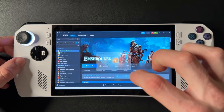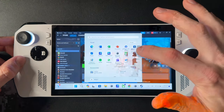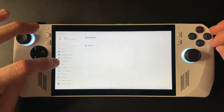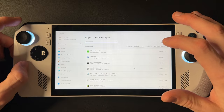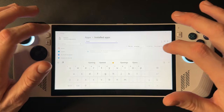So to fix that, close out of that, swipe up, and go to your Settings. From there, go to Apps on the left column, then go to Installed Apps.